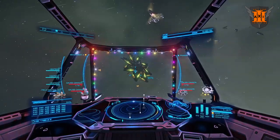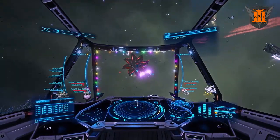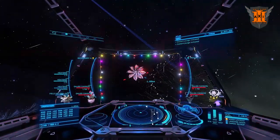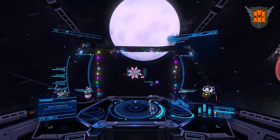To destroy a Heart, you must first deal damage to the Thargoid's hull until it becomes exerted. Once a Heart is exerted, it will glow brightly and you will need to deal damage to the Heart before it becomes nominal again.